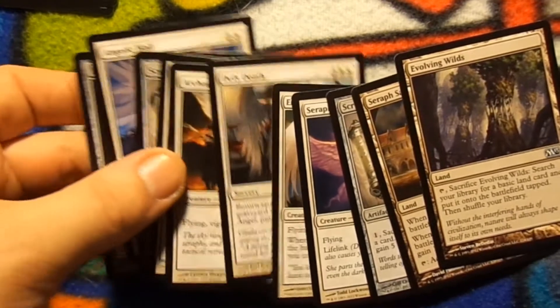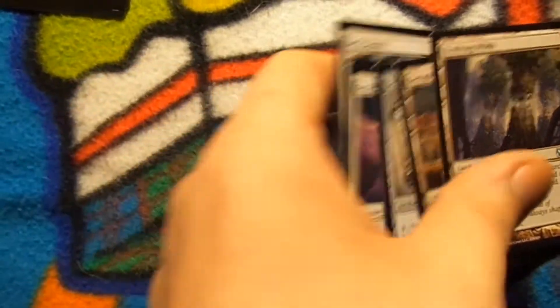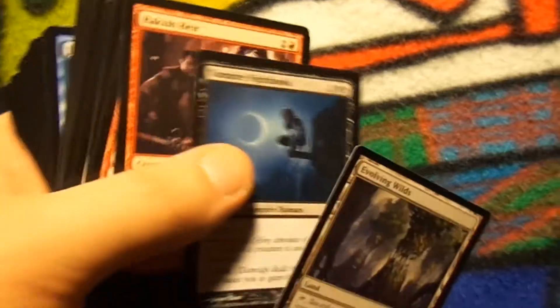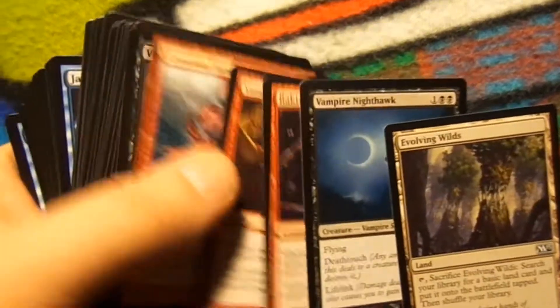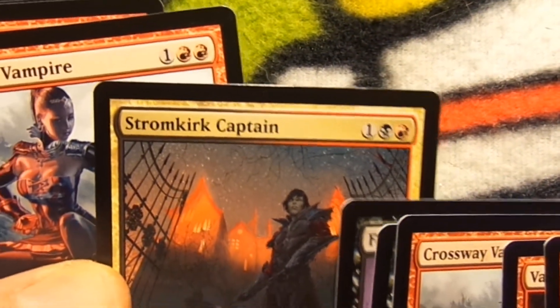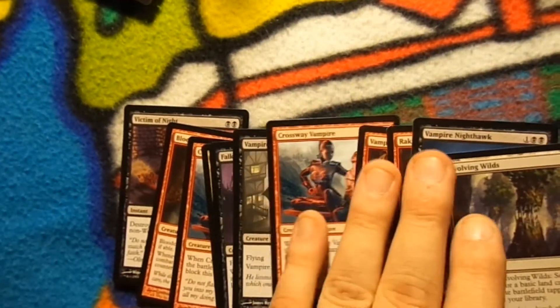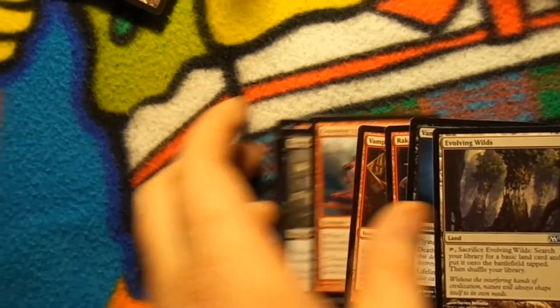Personally, I do like monocolored decks — I like black monocolored decks, so we're not going to be doing that. We got another set — it goes Evolving Wilds, and this time it's got some black and red, multicolors. And then it goes to another Evolving Wilds, so all of this complements or works together in some way.